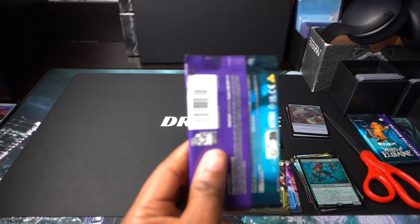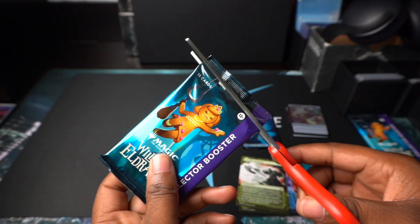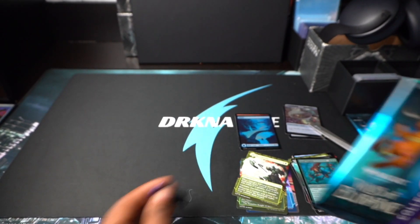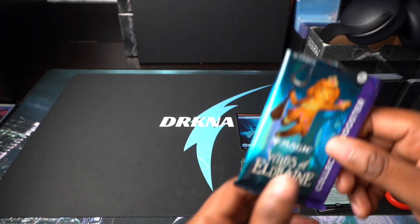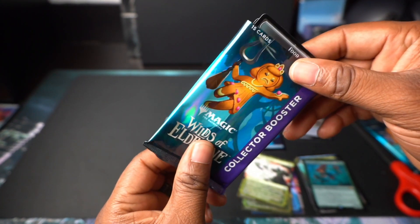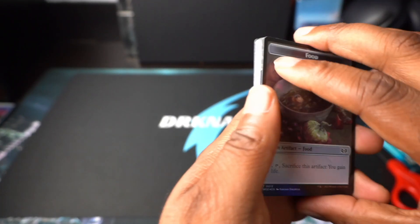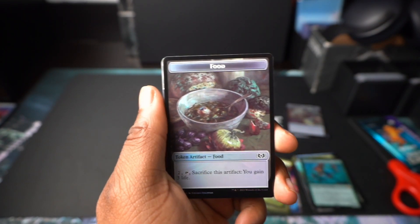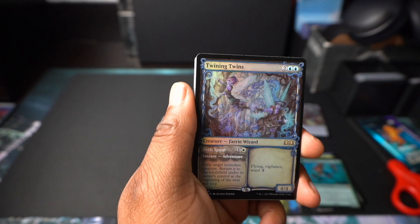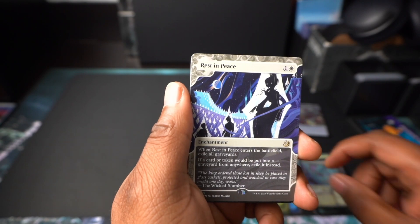So it's a very interesting, very fun looking set. My personal interest is just the anime because I like anime — I watch anime. In fact, I just finished an anime called Ippo, or Hajime no Ippo, which is a boxing anime. Highly, highly recommended — you should go see it and check it out. Twinning Twins — try saying that five times fast. Rest in Peace, that's a decent card.